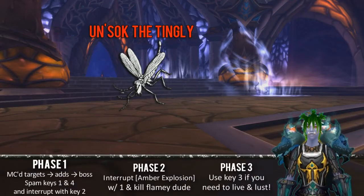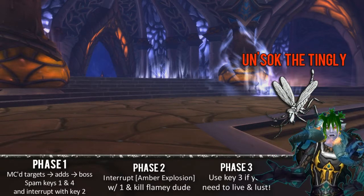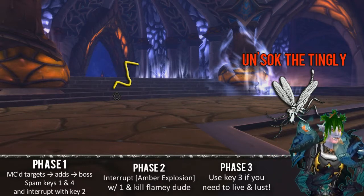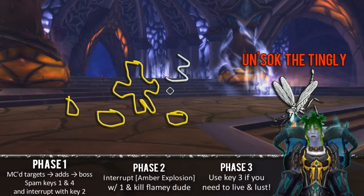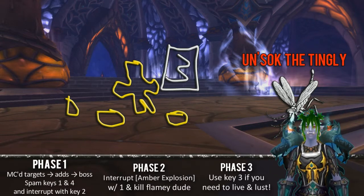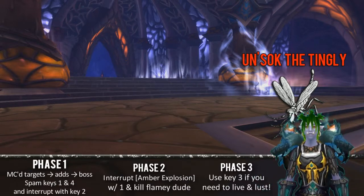Phase 3: go back to spamming 1 on the boss if you're in the yellow monster vehicle. If your group's DPS is high enough, you'll likely just be burning the boss, which means you need to stay alive in the vehicle. Go around to the yellow void zones and press 3 to regain health and energy, because if you run out of energy you're going to die. If your DPS isn't high enough, you might need to focus down 1 or 2 vehicles — it's your raid leader's call.